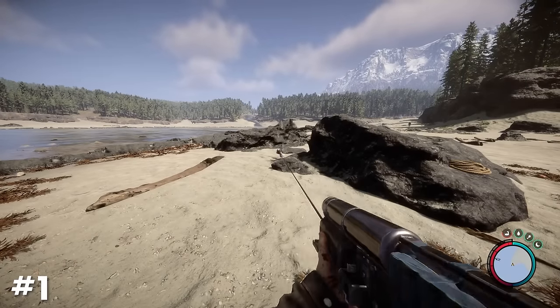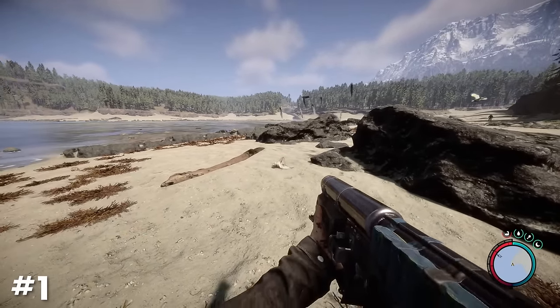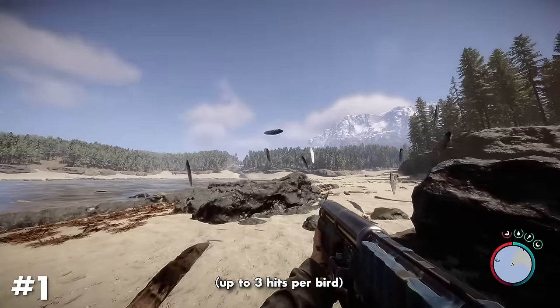The zipline gun is a great tool to use as a ranged weapon when hunting for feathers, as you'll get feathers for every hit you land on a bird without consuming any ammo.